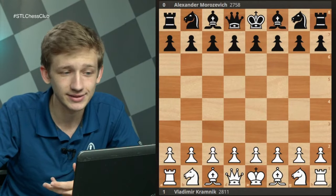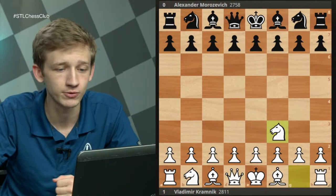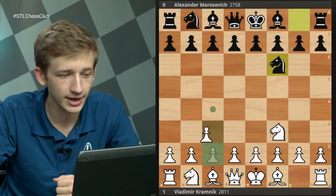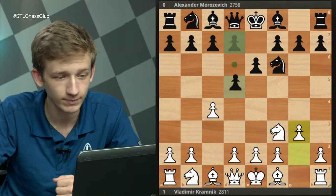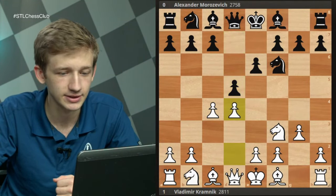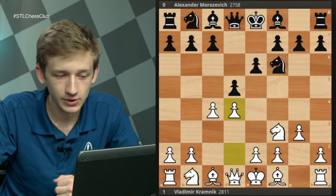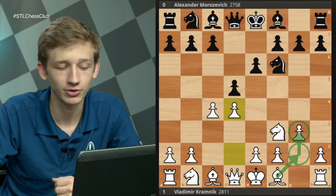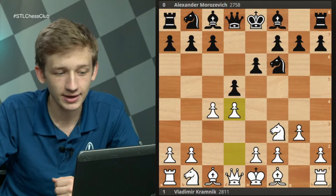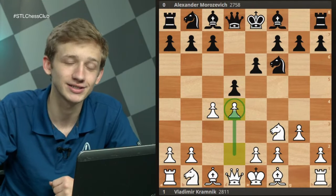To start off I want to take a look at the game between Kramnik and Alexander Morozevich. Kramnik starts with the move order 1.Nf3 but we get back to normal Catalan soon enough: c4, e6, g3, d5, and d4 — just transposing to a mainline Catalan.